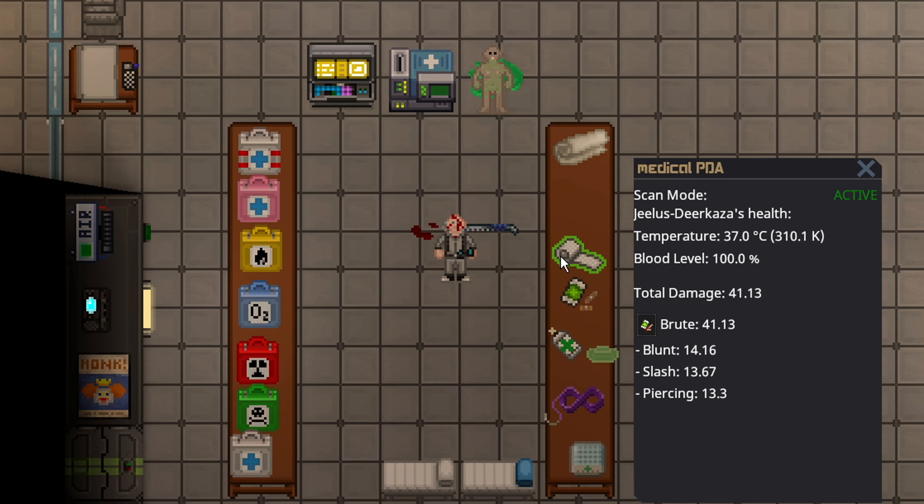Then there's gauze, which I would just consider a better option. Gauze actually heals 10 pierce and 5 slash per use, and gauze also stops bleeding, but it's not instant like tourniquets. Healing 10 pierce and 5 slash is actually really powerful, because those are the two most deadly damage types in the game anyway.